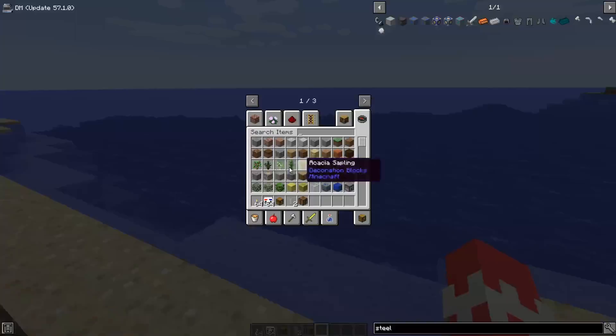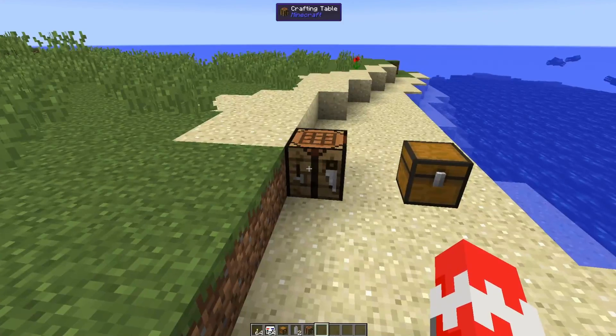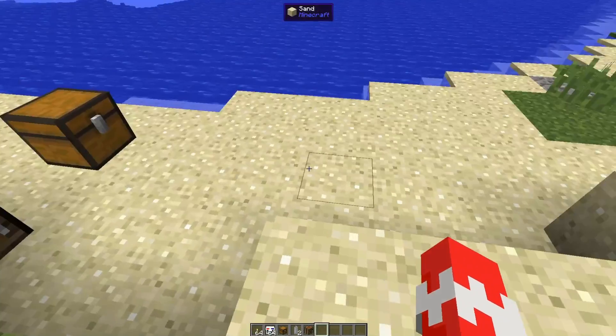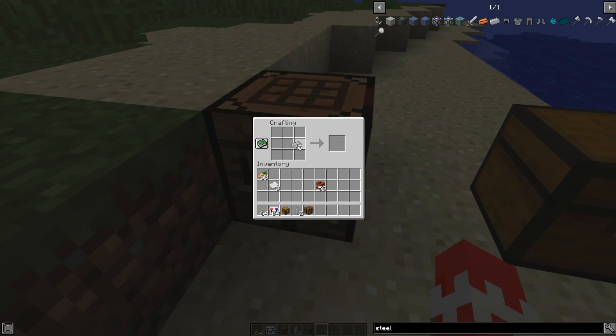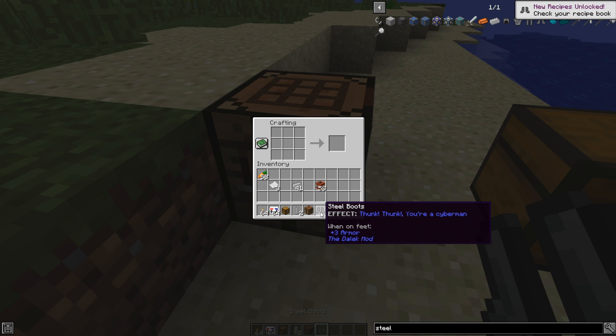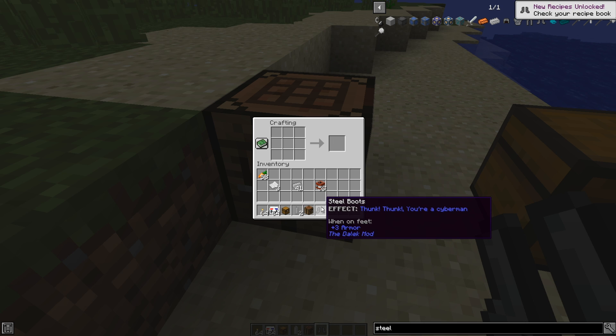Except if you're running Darling Mod 57.1, which should be released by the time this video's out. If not, it will be released soon, I promise. If we were busy adding a pink TARDIS and removing the plastic from the trees... Right. So if you craft these gorgeous steel boots, you'll see it says Effect: thunk, thunk. You're a Cyberman.